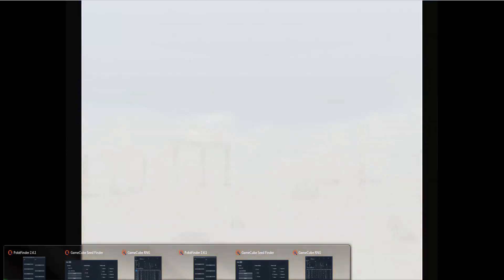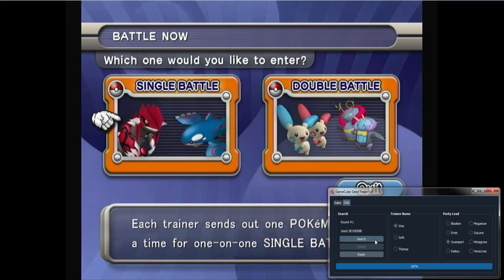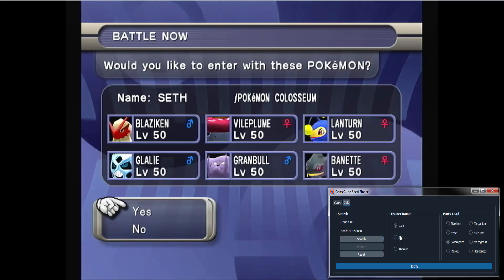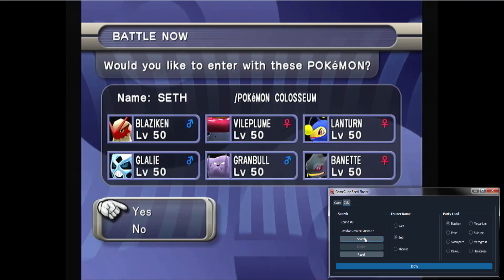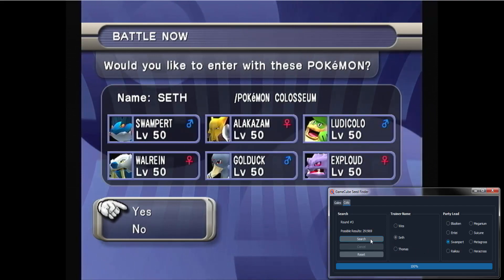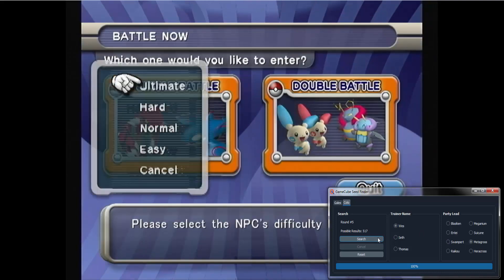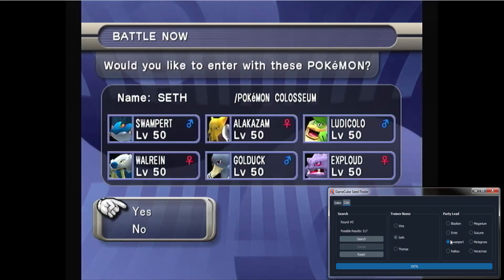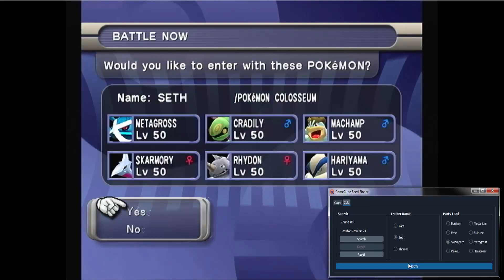Just the same thing again — refind the initial seed. Seth and Blaziken, Seth and Blaziken, Seth and Swampert, Wes and Metagross, Sceptile's not in here, Seth and Swampert, Seth and Metagross. Hopefully something easier to attain comes up.